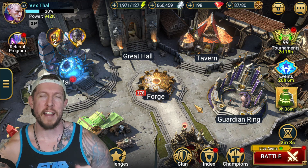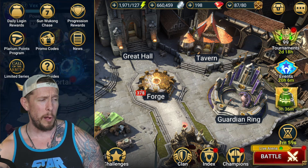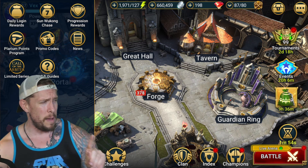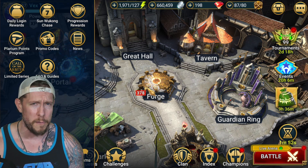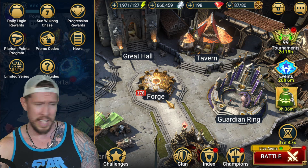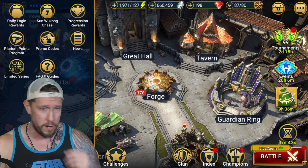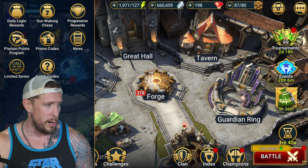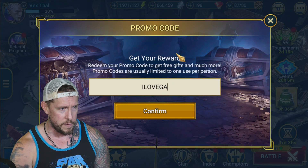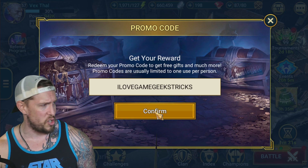Hey guys, coming at you with a new promo code in Raid Shadow Legends for all players. Today it's going to be nice and simple. Make sure you log in today because it's the update — we have Primal Shards. On my main account I got a Primal Shard for free; I actually got two of them upon logging in. On my mini account I logged in and got nothing, so maybe just be patient if you're waiting. Either way, we have the promo code — available for all players new and old — and it's: I Love Game Geeks Tricks.